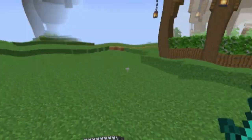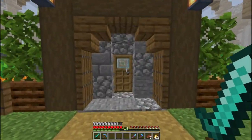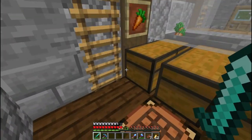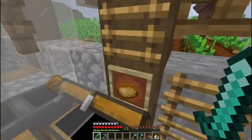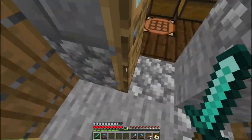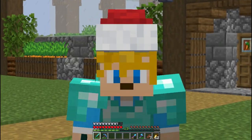Ini tempat villager ya. Villager yang menanam - nanti mereka juga bisa kawin. Gitu lah. Maaf guys, kita gak detail-detail banget. Kalau kalian pengen detailnya, langsung aja download di deskripsi, ataupun cek di videonya.